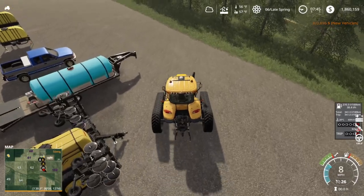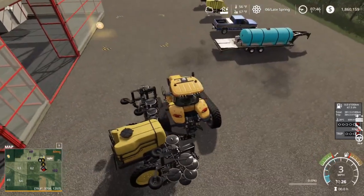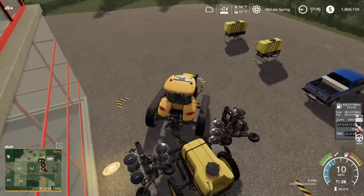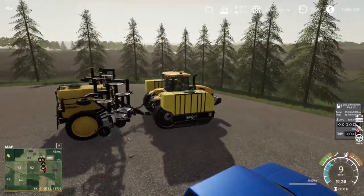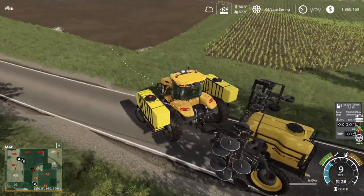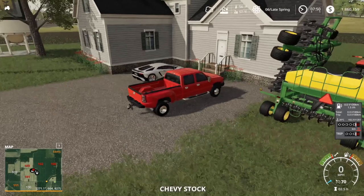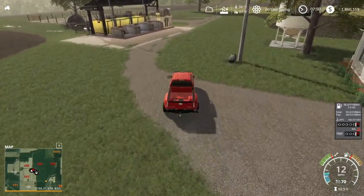We'll probably end up side dressing everything, since we don't really need to buy a sprayer necessarily. But I can already see the tracks are not lining up — looks like they need to be a little bit narrower. We'll give it a whirl and see how it comes out. So we're going to take this to the farm, come back and grab that trailer with the pickup, hook on, and go fill it somewhere. We'll bring back the liquid fertilizer and then start side dressing.